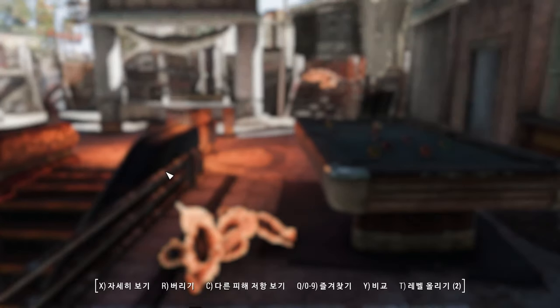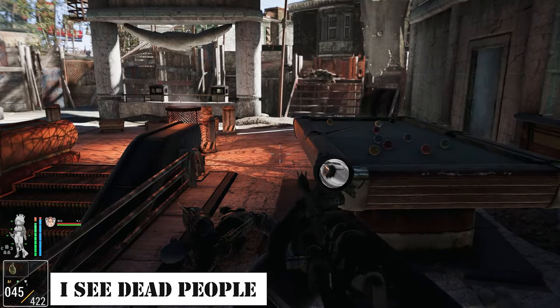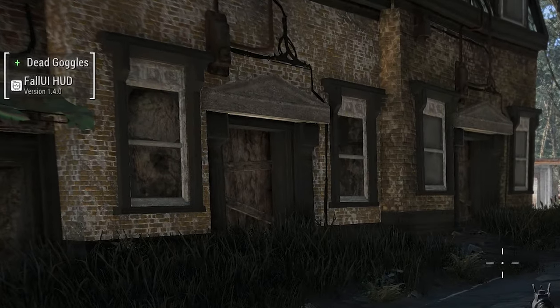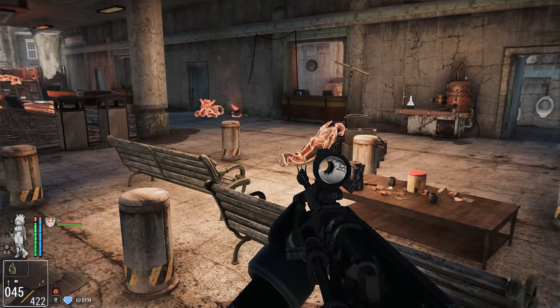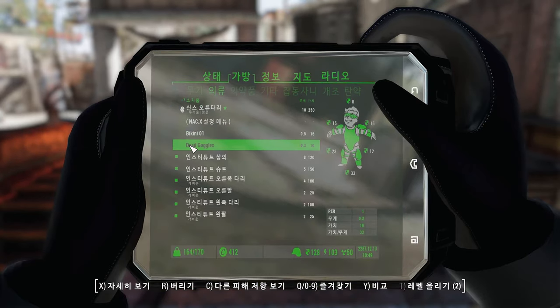Next, I'm delighted to introduce a mod that will upgrade your convenience: I See Dead People. This mod adds shader effects to make it easier to locate deceased enemies at night or amidst clutter. Once installed, you'll find the addition of the dead goggles when you log into the game. Wearing these goggles applies shader effects to the deceased, making it more convenient to loot items from their bodies.